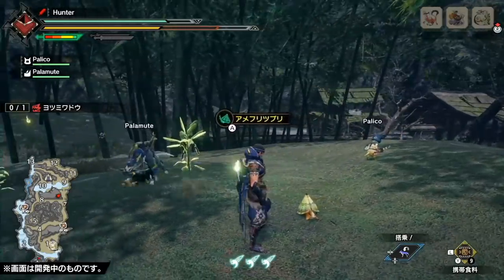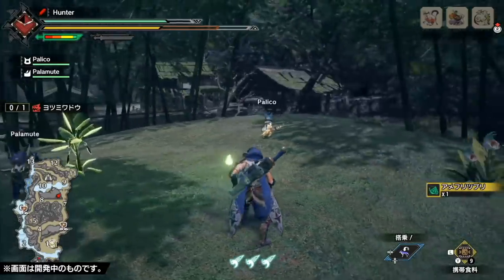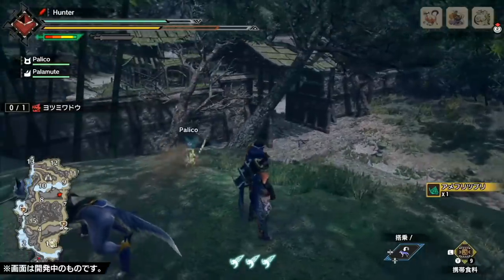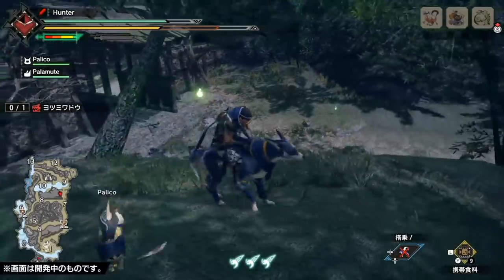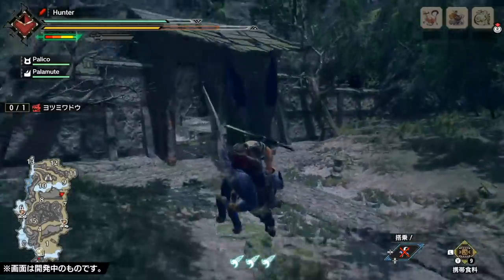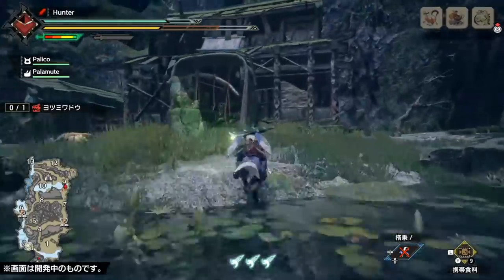Large monsters cannot enter sub areas, so this essentially brings back that idea of running away to another area to heal up or collect yourself if you're overwhelmed during a hunt. There are hidden parts of each map and areas with lots of buffs to collect, so exploring the maps is not just fun but functional as well. If you go into a hunt with a Palico and not a Palamute, you can scale over cliffs and these sub areas to get to the monsters while other hunters ride around using their Palamutes. I love how well this balances the game.